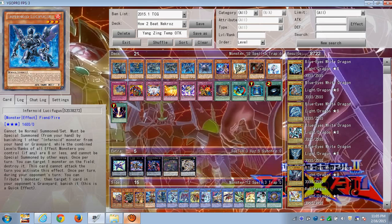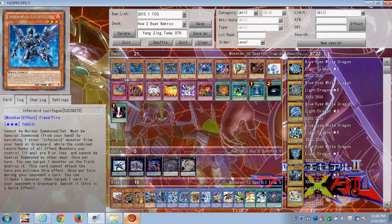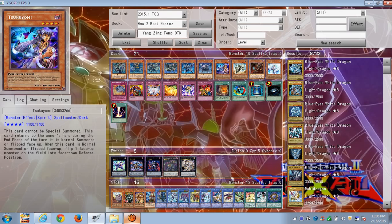If they manage to summon any Nekroz monster onto the field, you can use Infernoid Lucifer — or Lucy — to destroy it, or bounce it back to the hand with Brionac above. Lucy is a good one because you can destroy the monster, and then on your opponent's turn, tribute Lucy to banish that Nekroz monster — especially if your opponent activates the effect of Unicorn to try to add it back to hand. You can chain because these are quick effects, tribute this monster, and banish.